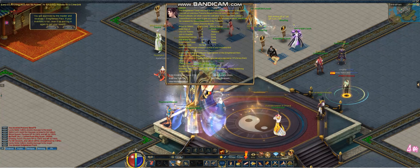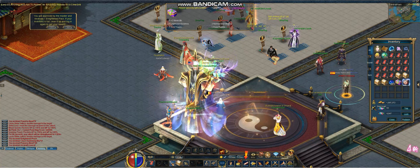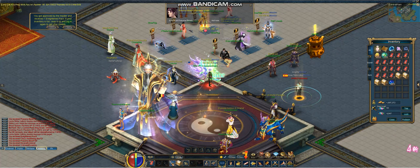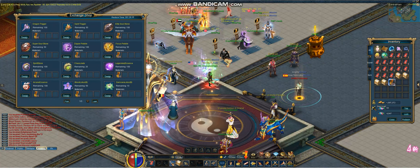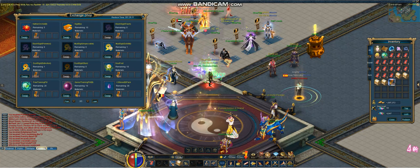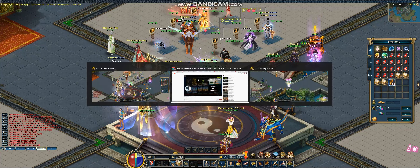I already bought a couple things including the stun sigil — you're gonna need that if you're a ninja. They've got a lot of other cool prizes here: stuff to level up your archives, stones, jang stuff, chi sigil boxes, some rune essence, and perfection.